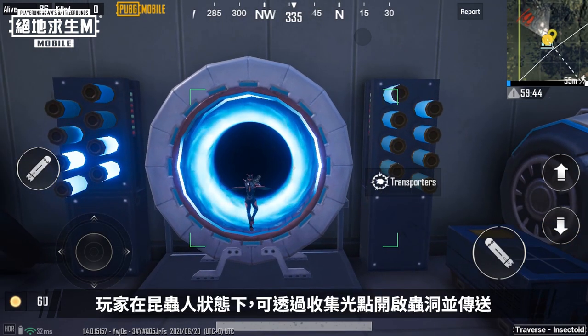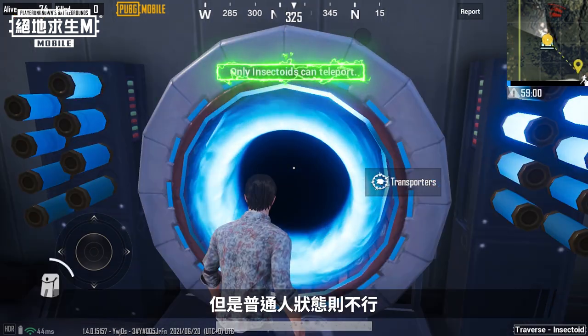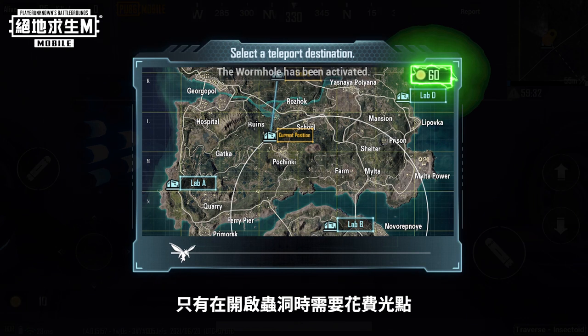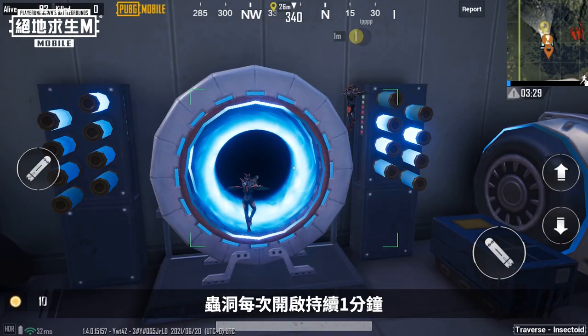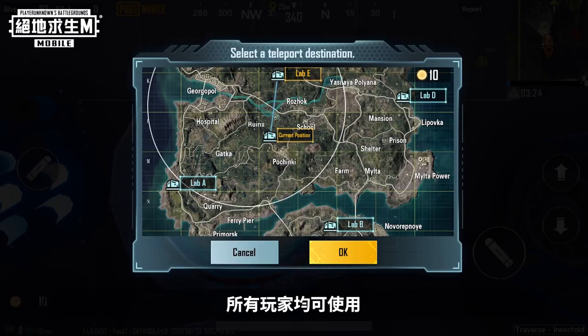As an insectoid, you can open wormholes and teleport by collecting luminator. However, you can't do this in your normal form. Luminator points will only be consumed when opening wormholes, and using wormholes that have already been opened won't cost you anything. Wormholes will remain open for one minute, and all insectoid players can use them while they're active.